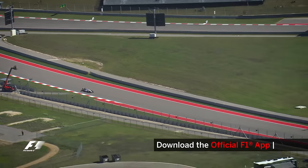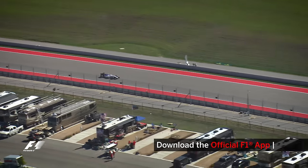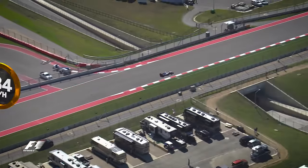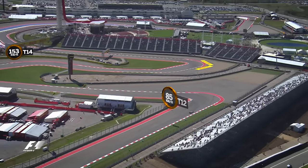From here the field accelerates onto the long back straight, which features the first of two DRS zones at the Texan track. They'll hit a top speed of over 330kmh in 8th gear, before braking to just 85kmh for Turn 12, which will form the main overtaking spot in the race.